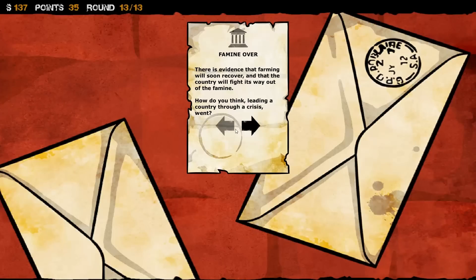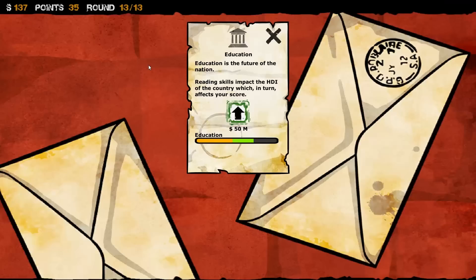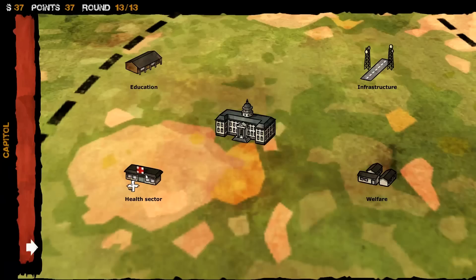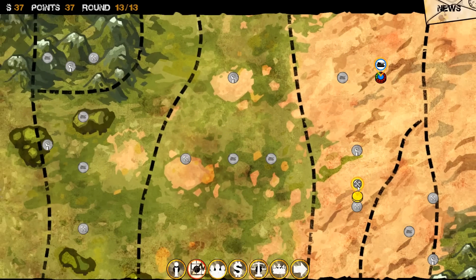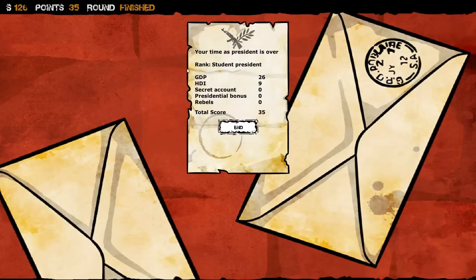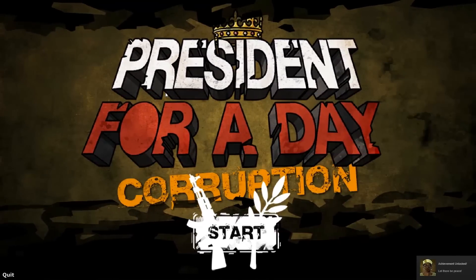There is evidence that the country will fight its way out. How do you think leading a country through a crisis went? I think I did alright, all things considered. A lot of my places look like they're doing fine, though we're not making a lot of income. We're going to bump up the health sector considerably — make it look like we've been doing it like this the whole time. Let's end our turn and see what happens. Legacy: Moderate. The famine has several causes — the Africans can't do anything about drought and climate change, but they also carry some of the blame since agriculture has been severely neglected. My time as president is over — I am ranked a student president with a GDP of 26 and HDI of 9, for a total score of 35. It seems I didn't meet the bonus goal, but I did manage to survive as president for a day.